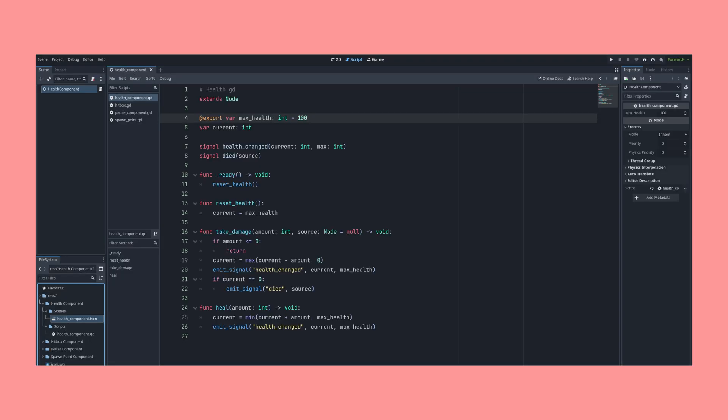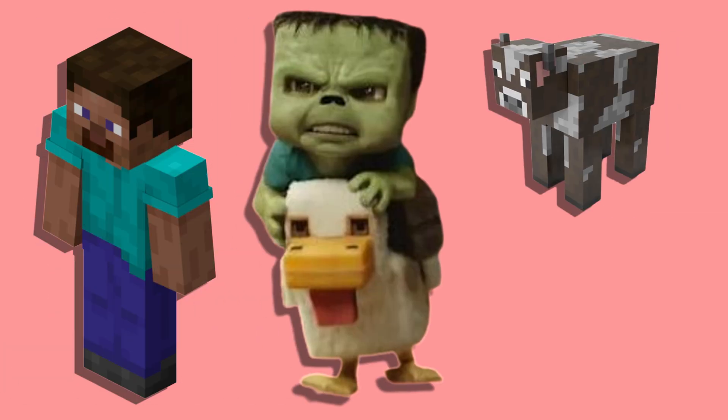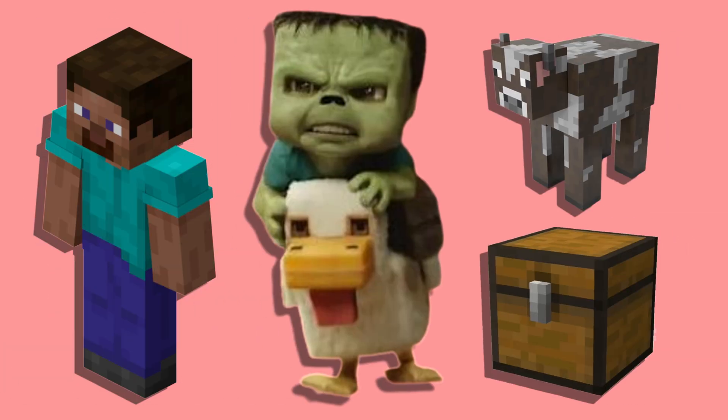Almost every game has at least one object with health. Some objects have health without you even really knowing it. Take Minecraft — yes, the players have health, and the mobs have health, and even the animals have health. But so do the blocks. They can all be mined, and after a certain amount of damage, they're destroyed.